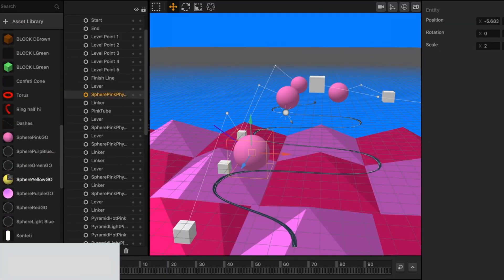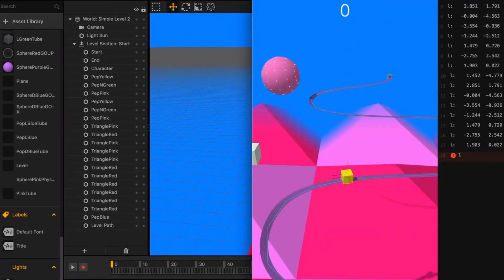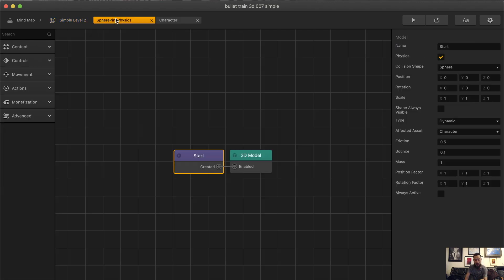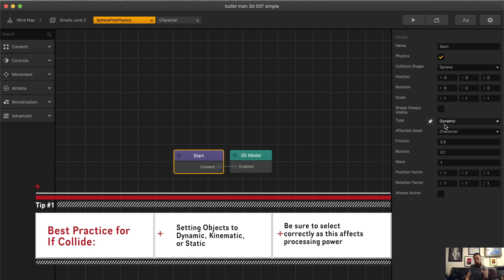By being more specific in the node system, I went ahead and figured it out myself. Here we have this ball, which is called sphere pink physics. Collision group is set to enemy. We look at the object itself — it has physics. The type is set to dynamic, and when you set the type to dynamic, you want to be sure you want to do that, as opposed to kinematic or static, which substantially helps on processing power.